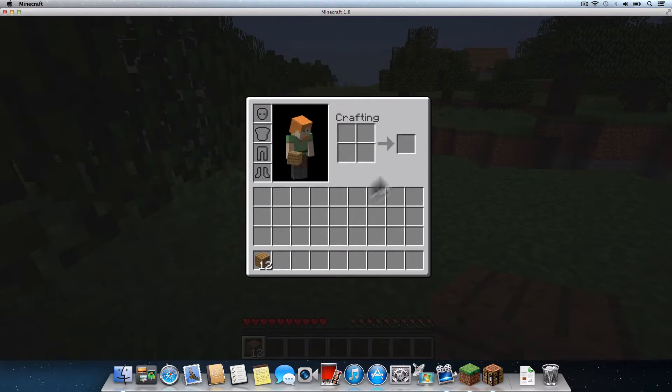Left click the stack of twelve oak wood planks in your hotkey bar and move your mouse cursor over the crafting grid. With your crafting and inventory menus still open, right click to place one oak wood plank block in each of the four squares of your crafting grid. As you see in the output square, we've crafted the crafting table! Return the remaining eight oak wood planks to the number one slot in your hotkey bar — let's move them down from our inventory to our hotkey bar. Now left click and drag the crafting table from the output square down to the number two slot in your hotkey bar and left click again. Now we'll press the escape key to exit the inventory and crafting menu.